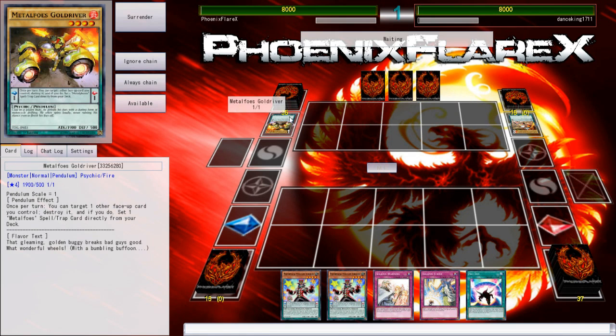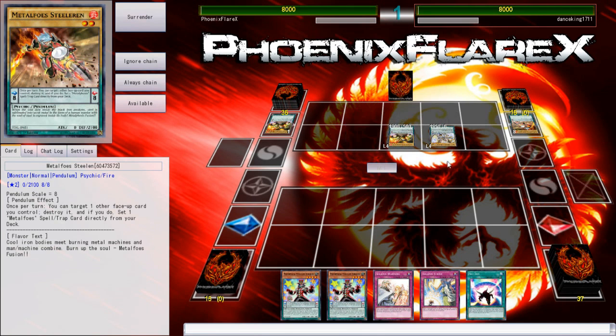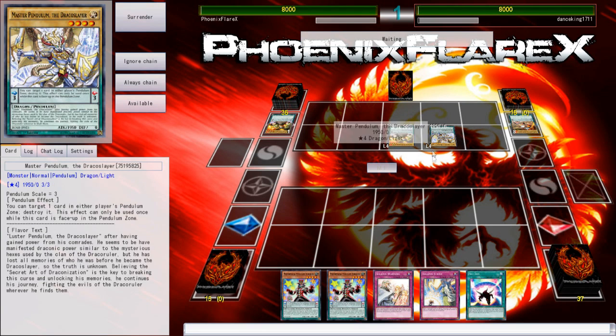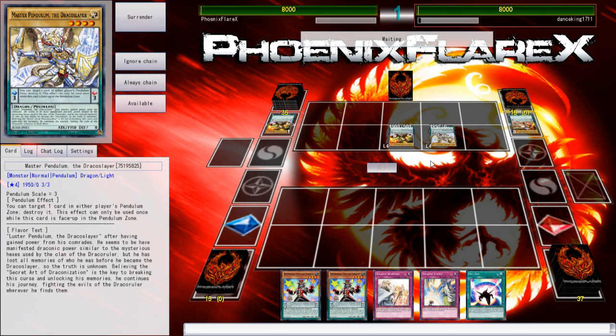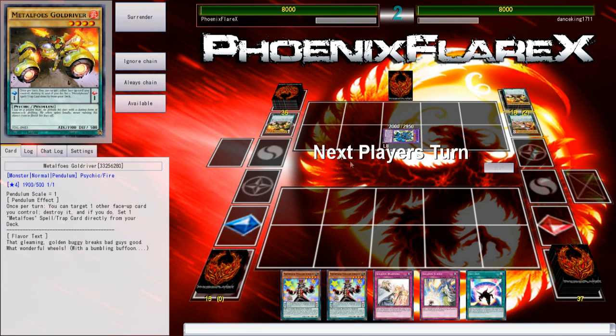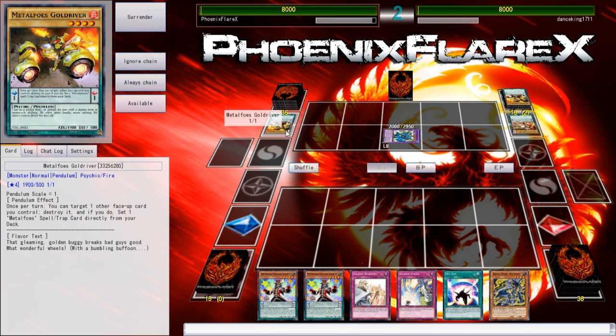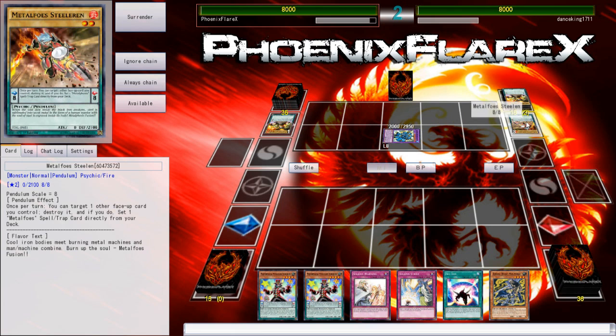My opponent is playing Metal Foes and he's gotten to go first, so that's going to be a little bit of an issue for me, but I think we can work with it. He's Pendulum Summoning straight here — I don't know what the purpose of that was. I don't think that was correct, especially since he's got the Gold Driver. He could've used Stealin to pop the Gold Driver and then put the Gold Driver in his scale. I definitely think he misclicked. On his field orientation, the Stealin would be in the zone where the special summon for Pendulum goes, so I feel like that's what happened. I'm gonna have to check back with him on that.